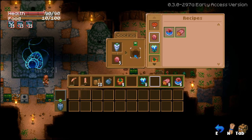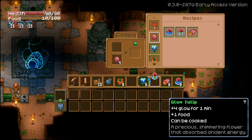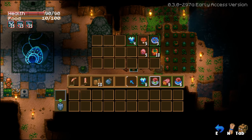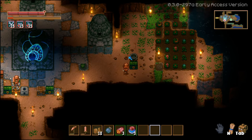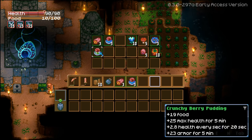It's making something new - a crunchy berry pudding! 19 food, 25 max health, 2.8 health regen, 23 armor for five minutes! I'll let you have that. No you can have it - you found it! Yeah but you're the pro gamer. Your food's in the chest - three wraps, three puddings, and that crunchy berry pudding.